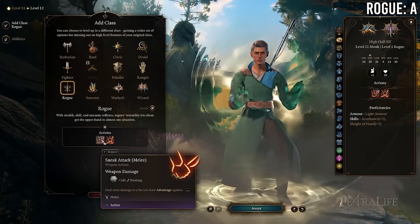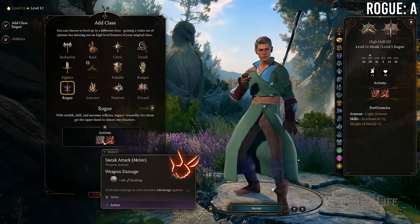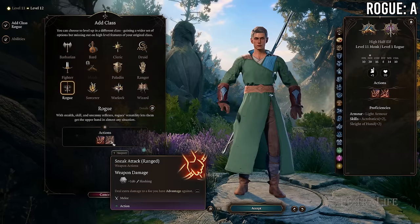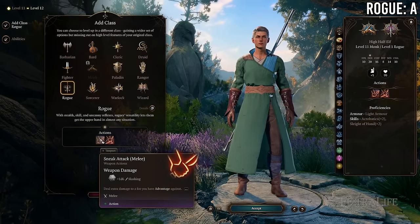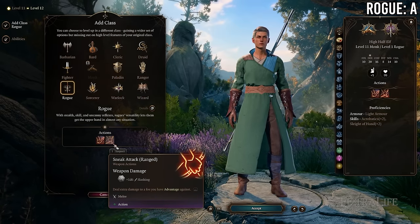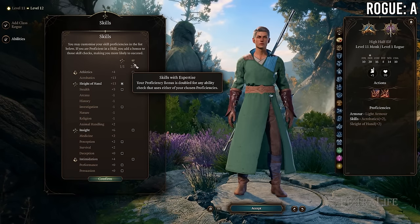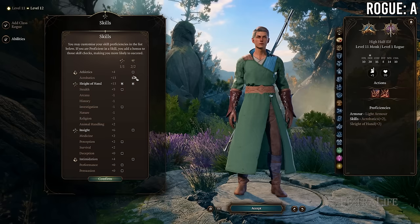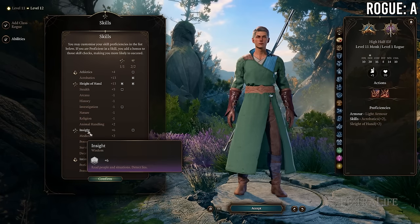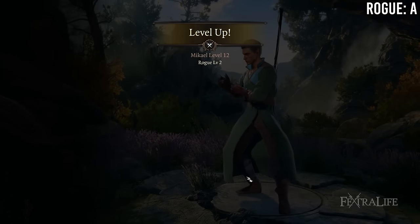At 11 Monk / 1 Rogue you gain Sneak Attack damage of 1d6 and Expertise in two skills, in exchange for losing a feat. This is probably a wash — the feat is probably better for most builds. But if you need extra skills or want to be better at lockpicking and sneaking for your group, one level of rogue is not bad on monk.